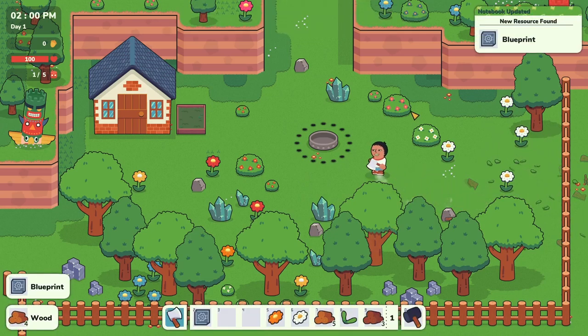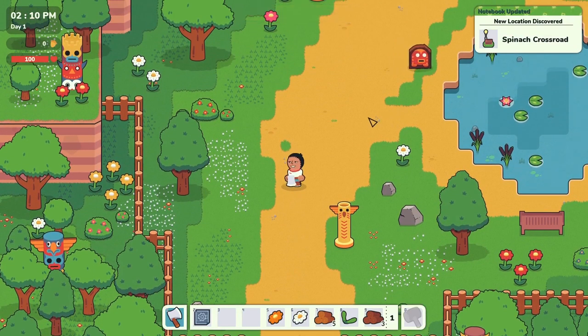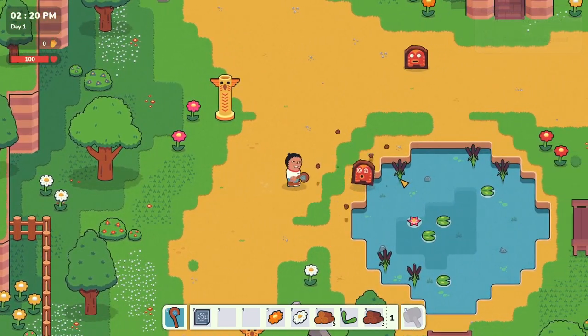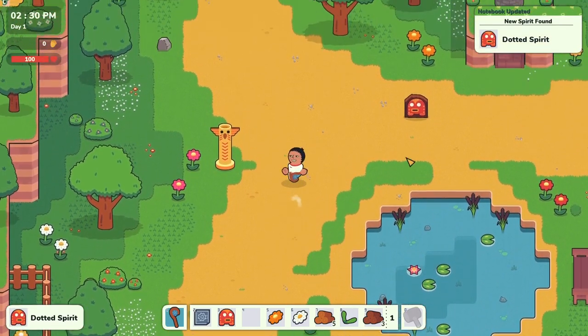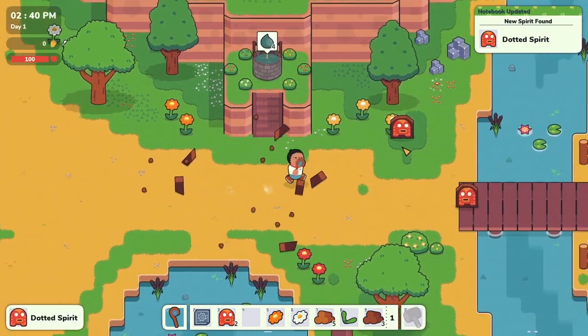We've got a blueprint, which we can't really use at the moment - I think you need a scanner for that. But here's the crossroads. I'm going to get out my special weapon now by pressing Q. There's my stick, and now I need to go hunting. We found our first dotted spirit - these lads are very easy to get. All you have to do is hit them three times and they're yours.